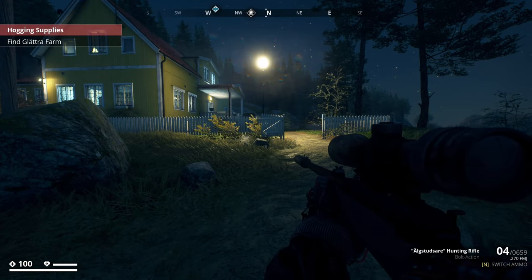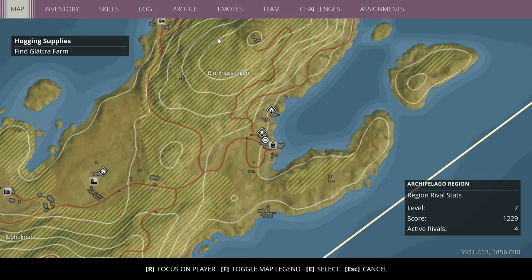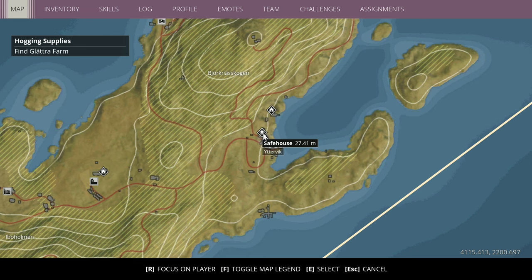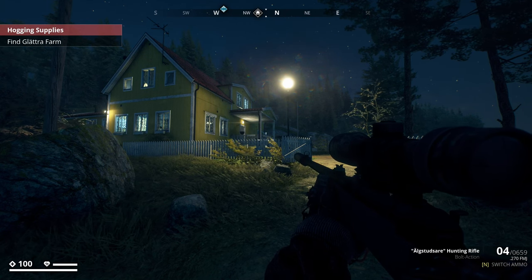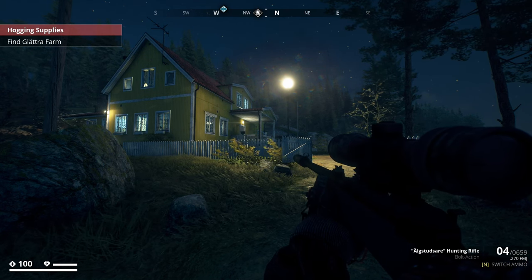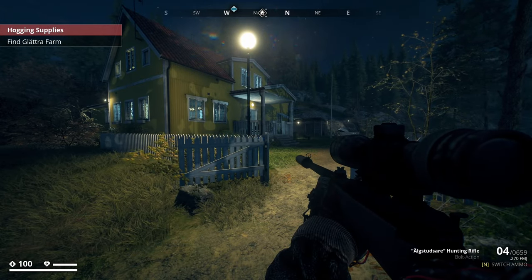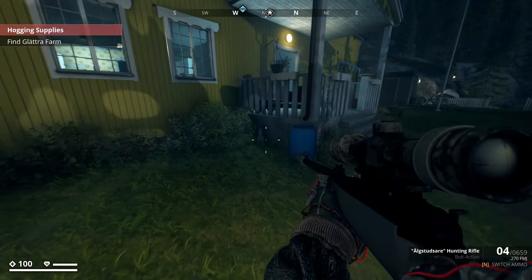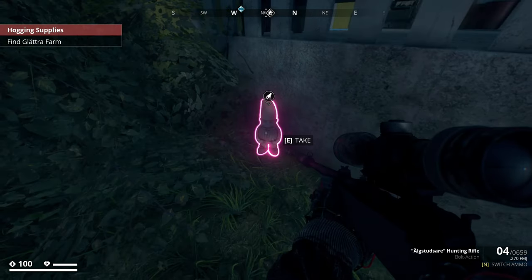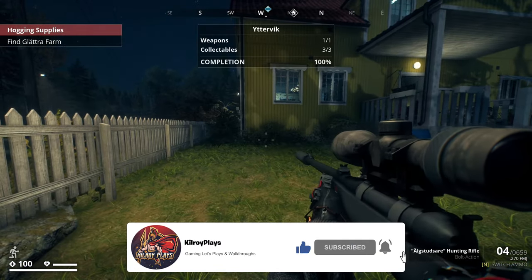First on the list is the unpainted garden gnome - this one is pretty easy to find. You want to come to the starting area of Yttervik. The rough coordinates are 4118 by 2206. You just want to come to this yellow house - it's the first house, you can't really miss it in the campaign. There he is, the little guy blends in quite nicely.